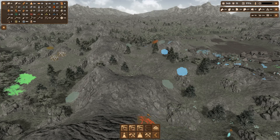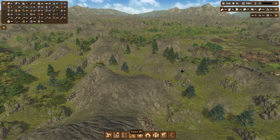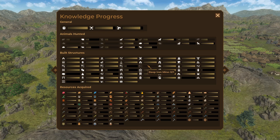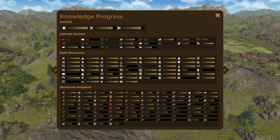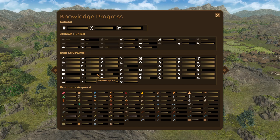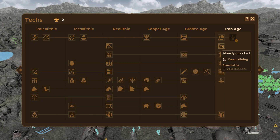I want to wait on the iron mines until we get the deep mining tech. What do we need? Looking at the pie chart — we just got knowledge. We can get some deep iron mines once that's done. If I build two more dolmens, those will take the big stones. Banners, statues, a water mill, my cairn, three more bloomeries — and we've got it, deep mining here we come!